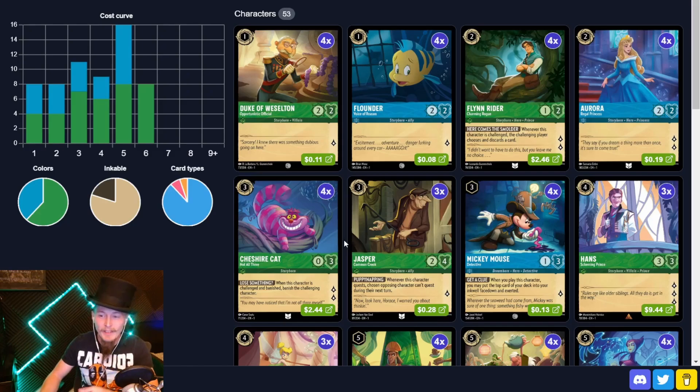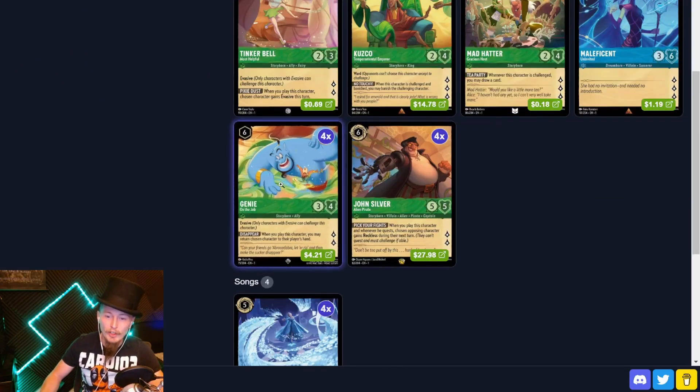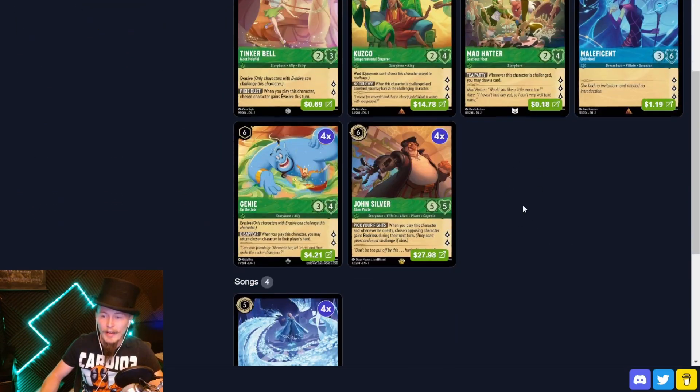The things that stand out to me — Big Aurora. It's fun, I like Ward, but it didn't feel like it was really progressing the game plan. So I took out all of our big Auroras and brought Genie and Mickey up to four copies. I also took out our two Hades and brought in four copies of John Silver. We're still a 60-card deck.